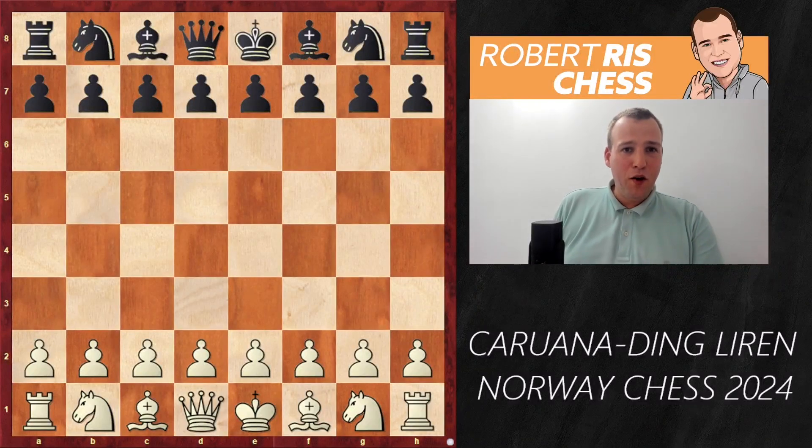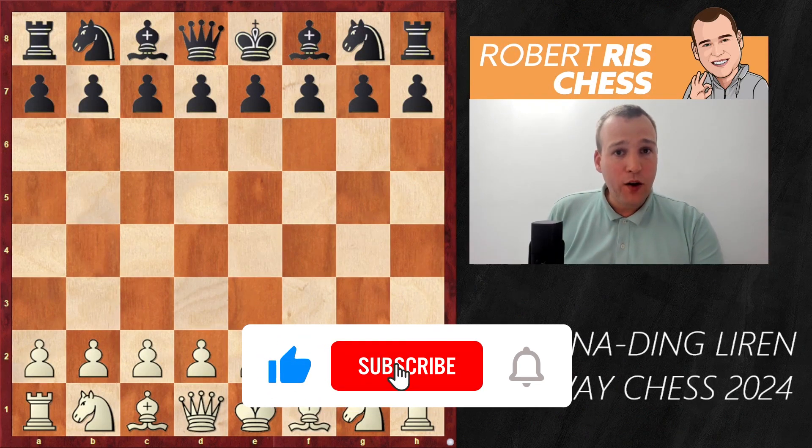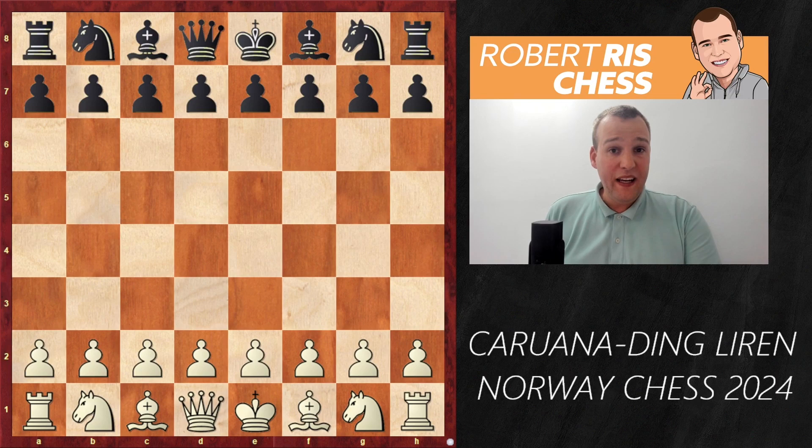Dear chess fans, in this video I'm going to bring more action from Norway Chess. It's round 3, world's number 2, Fabiano Caruana, is playing with the white pieces against the world champion Ding Liren.